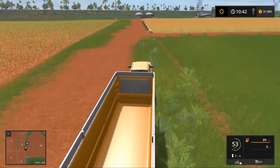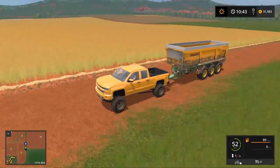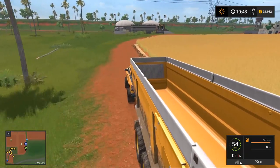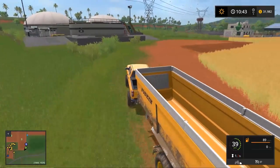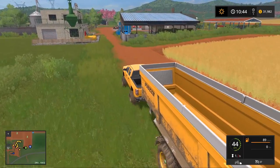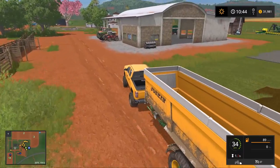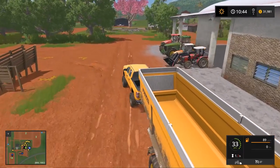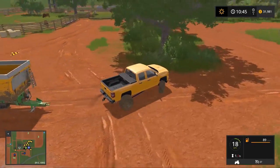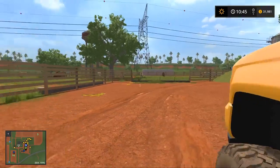When we get back I'll switch out this trailer and get rid of it because it's just too much weight — it's throwing me off balance. I'll grab the small one from the forward, park the forward, and we'll get our combine going because it needs to get going with this harvest. That reminds me — we'll set this off to the side because we'll need this for the harvest.